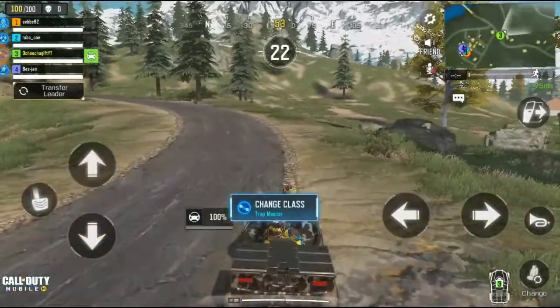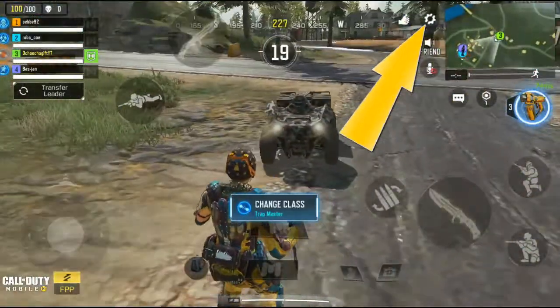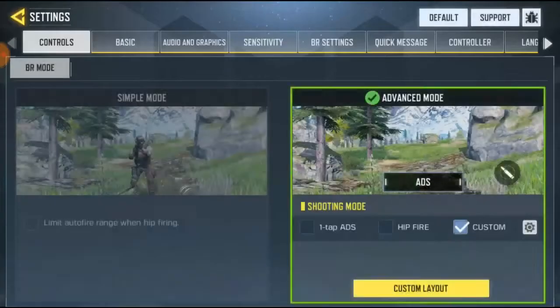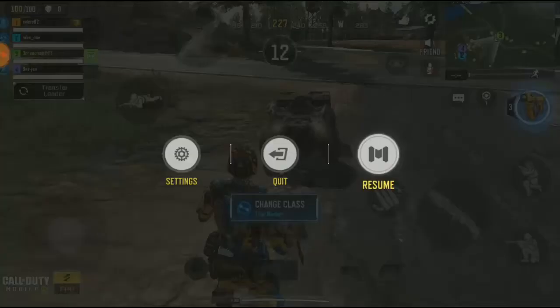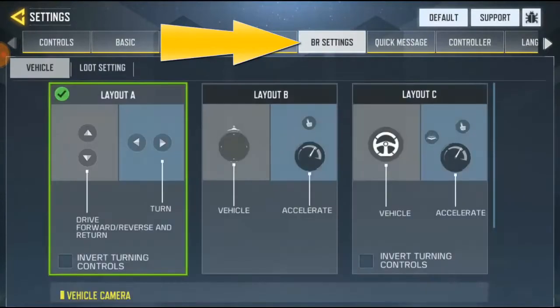So if you want to change your car settings, what you have to do is go to settings, click on settings. You can do it before you're in a match or while you're in a match. Go to settings, go to battery area.